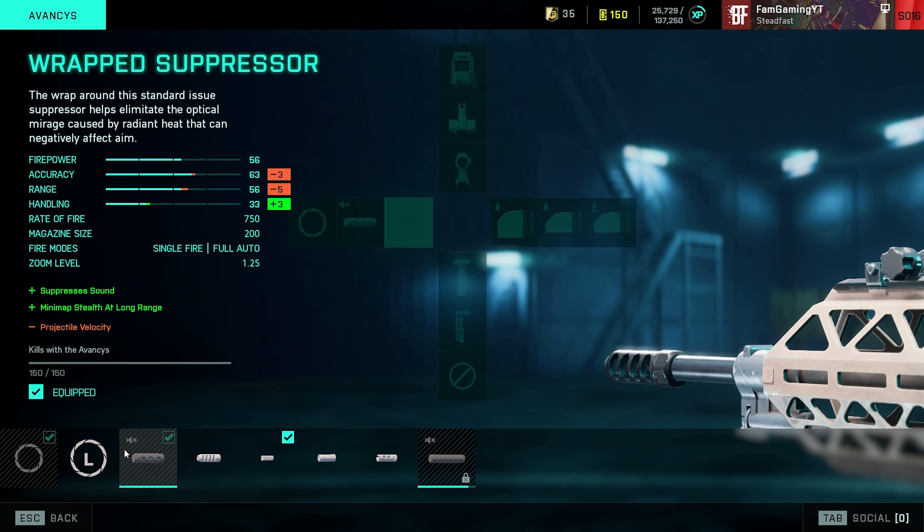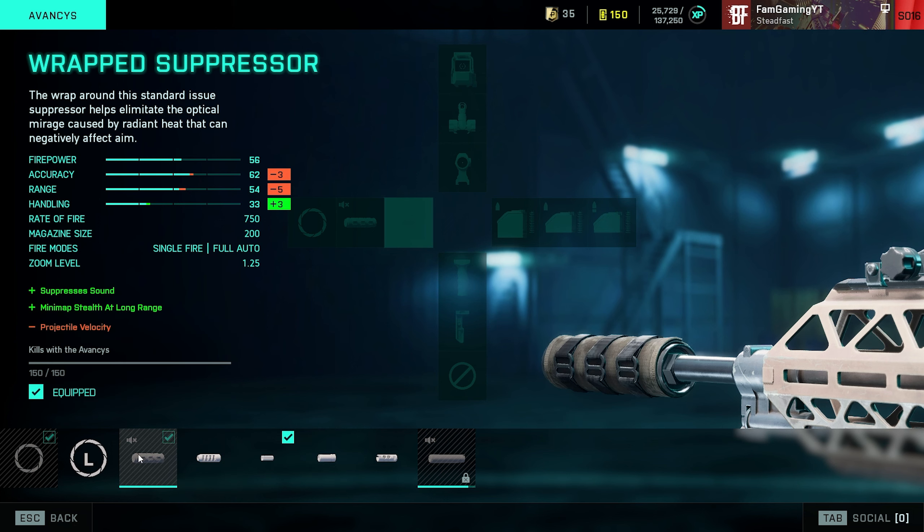The last barrel I'm actually using is the Wrapped Suppressor. I like it simply because I always love suppressors in FPS games — something about the sound I find very interesting. It also hides you from the minimap, and with the Pyke having been nerfed and not being abused at the moment, you're not constantly shown on the minimap, so suppressors are actually useful again. The only downside of the Wrapped Suppressor is that your projectile velocity will be reduced, meaning the effective range of your weapon is reduced.